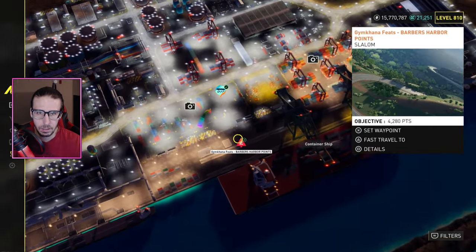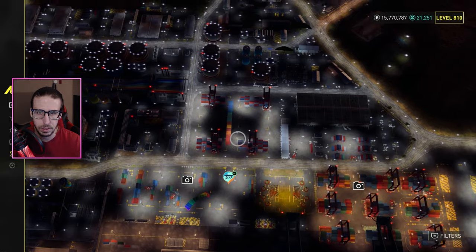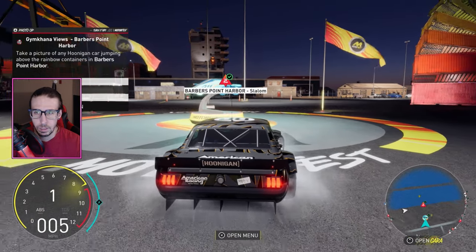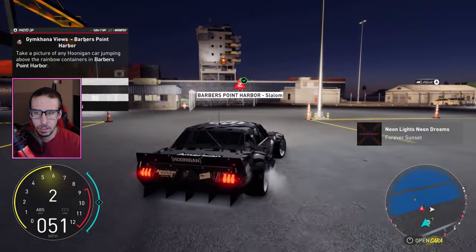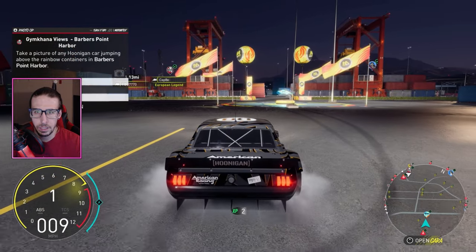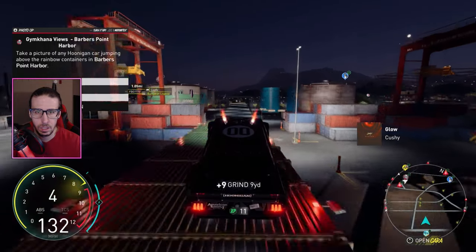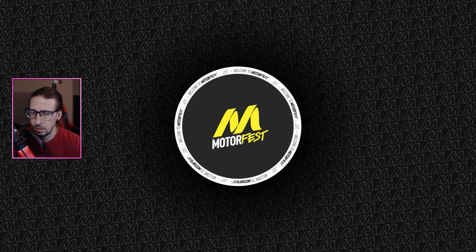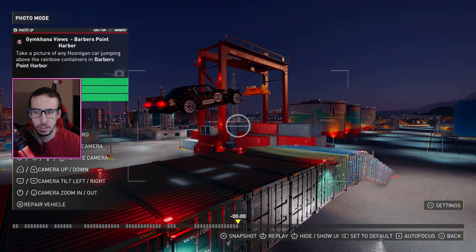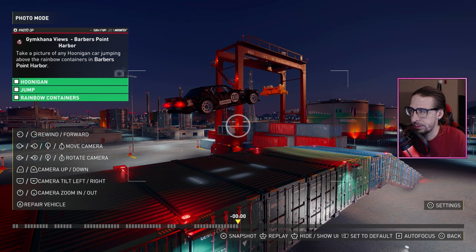Yeah, right here — there's rainbow containers. Maybe it's this one. So go to this 911 arrival, turn around here. I don't think we can jump over that one, it's got to be this one over here. I hate how the NOS doesn't stay when you're in photo mode. Hoonigan jump, rainbow containers — that's the one!